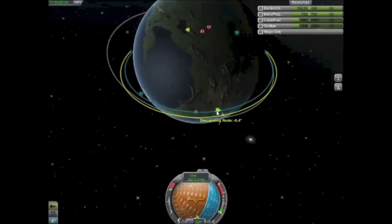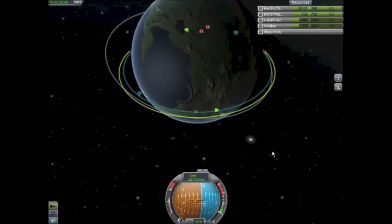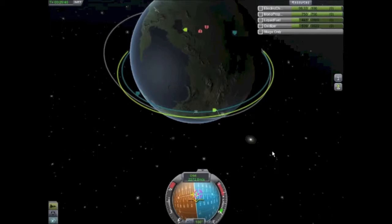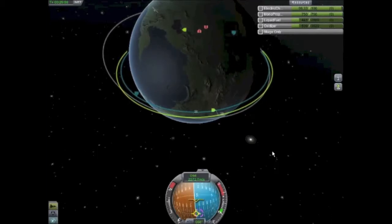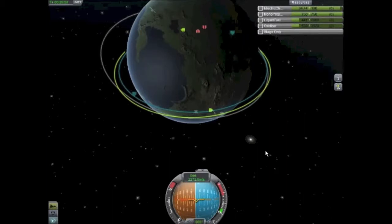Our next step is to get on plane. We have our ascending and descending nodes there, and ideally that should be zero — mine is 0.4. Now in a small orbit like this, 0.4 may not matter, but for docking it's best to make sure that your inclination is right at zero. So any delta V change that you do, you will hit it — there's not a chance of going above or below.